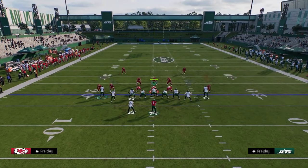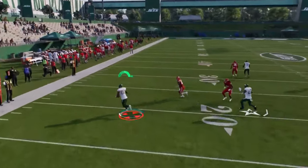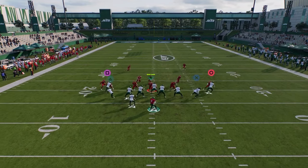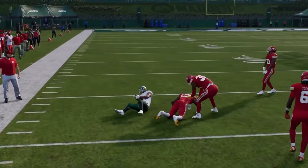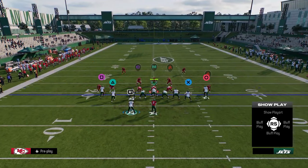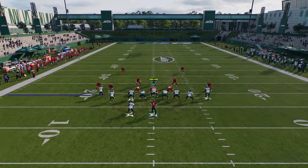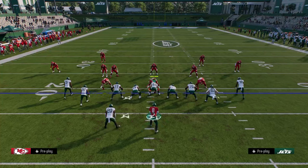In man coverage this year, it's kind of like man 2.3 — the man coverage defenders take a step back at the snap. You can quick throw the flats against man coverage if it's not shaded down. If it is shaded down, like a cover 2 man, when these wheel routes cut up field they're going to destroy man coverage. Wheel routes from the wide receiver spot, specifically these flat route wheels out of four verticals, are really good for attacking man. Flats in general in this game are really overpowered.